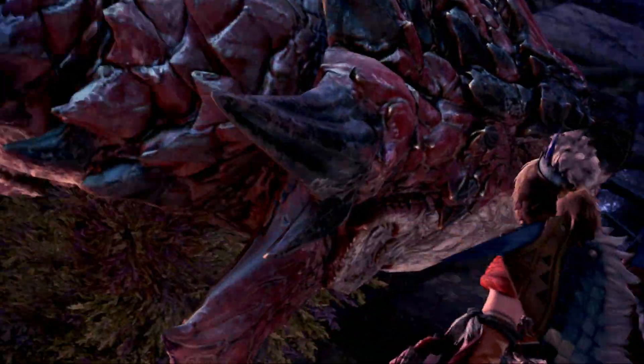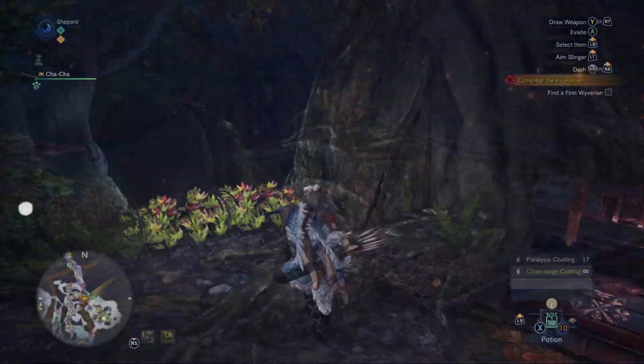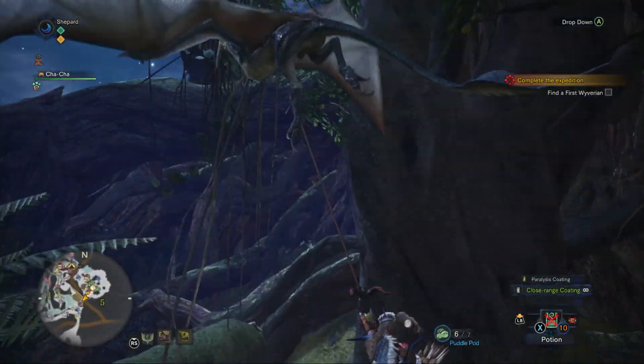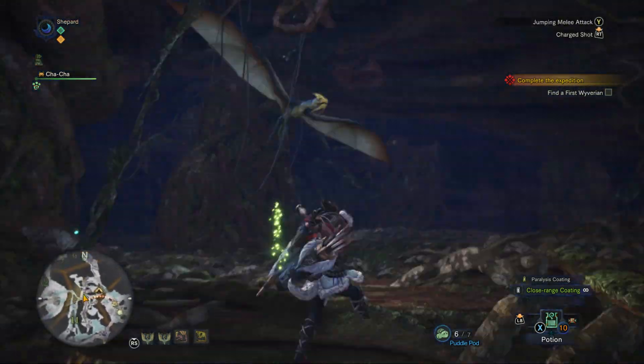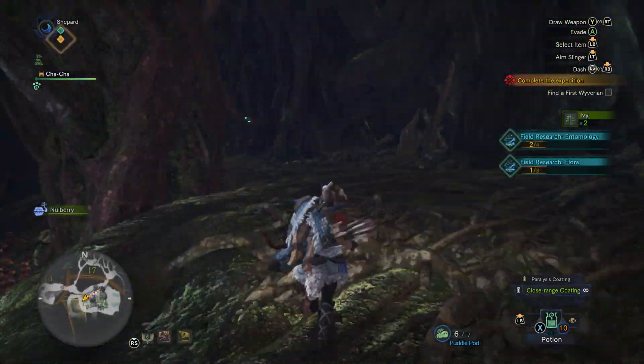Come prepared, and we'll have him taken down in no time at all. Getting up to the Rathalos quickly can be done with the help of Wingedrakes. Splash them with a puddle pod and they'll give us a quick ride upwards. The area they bring us to actually has an abundance of thunderbugs and ivy, so keep that in mind if you're short on those materials.